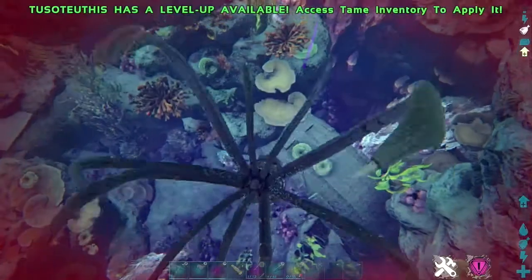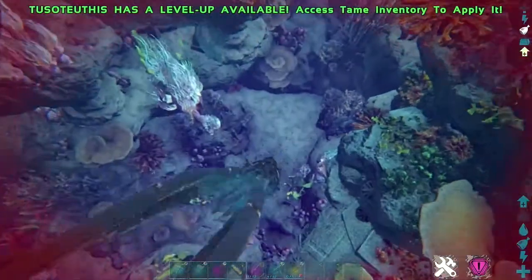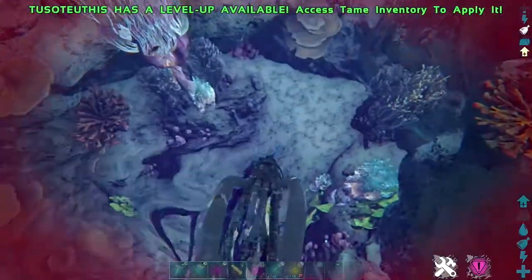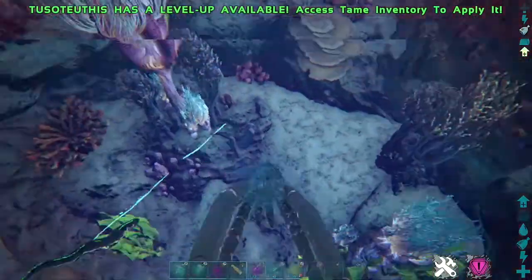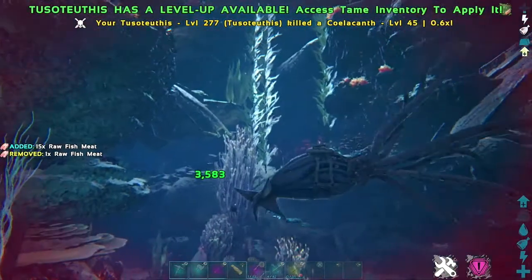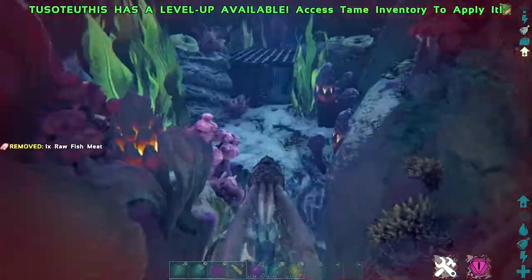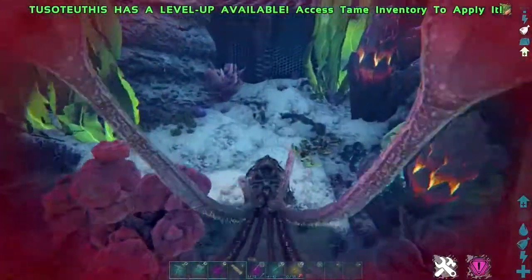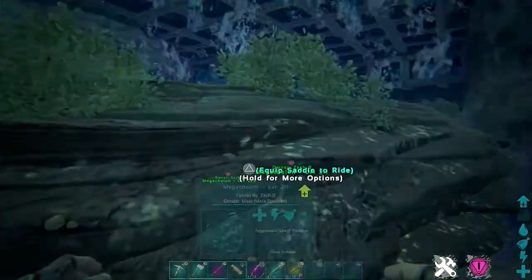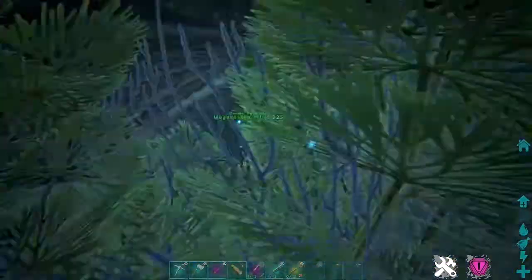So I kept going down, all the way down to some of the deepest areas here in the middle of the map. And what I did is I found a little area down here that was safe from predators. I built myself a little spot here to breed these guys up. I actually used Behemoth Gateways to kind of block off an area that was secure for these guys, so that they were able to breed without any issues.